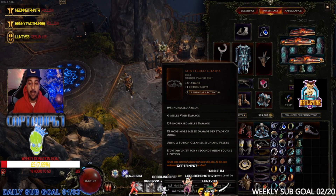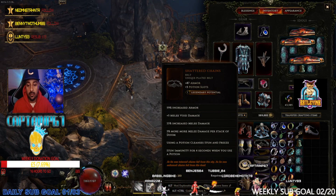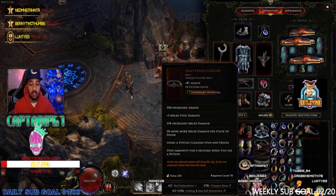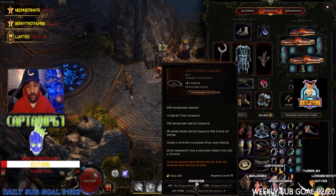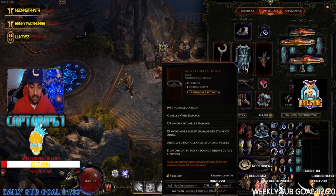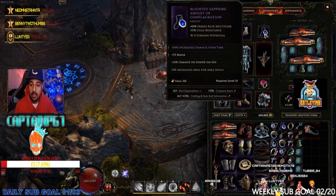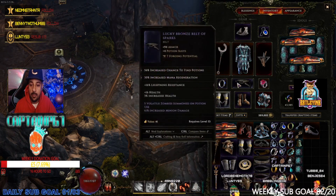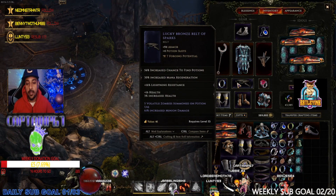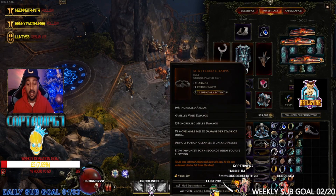You also get 5% more melee damage per stack of Doom, so get that Doom stacked up for more damage overall. Using the potion cleanses any ailments or debuffs — just pop a potion and you're good to go. It also gives you stun immunity for four seconds when you use a potion. If you have access to potions — like increased chance to find potions — combined with LP1 on the item, you could have potion access every few moments.